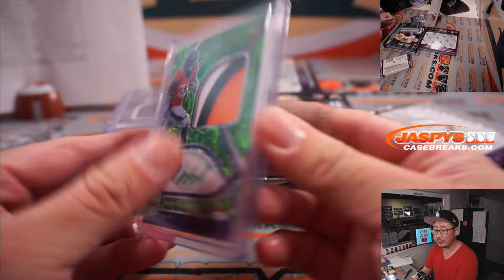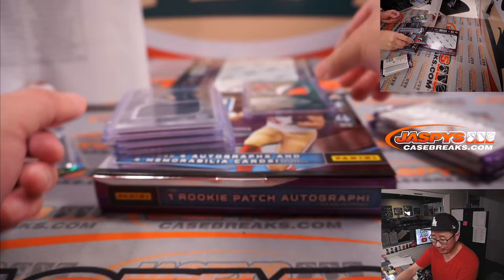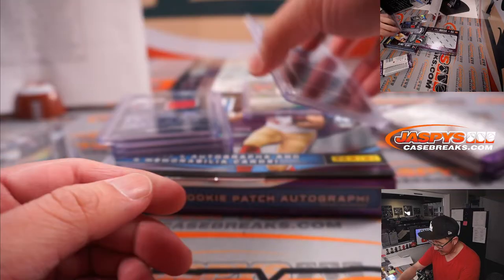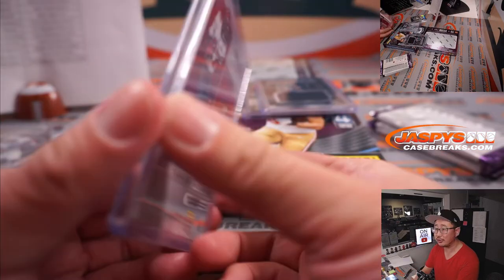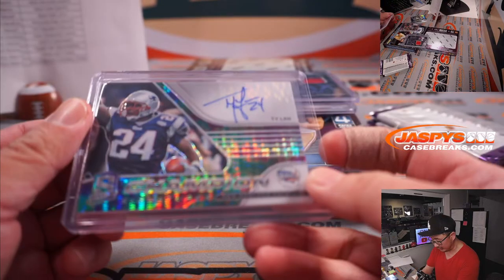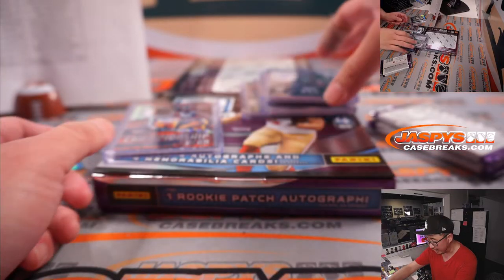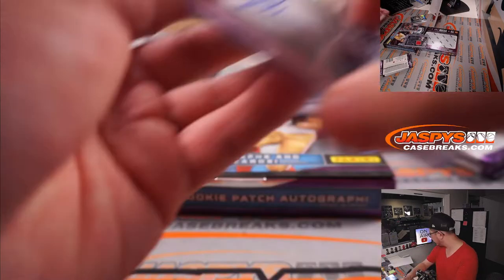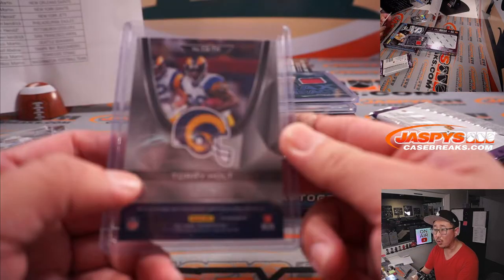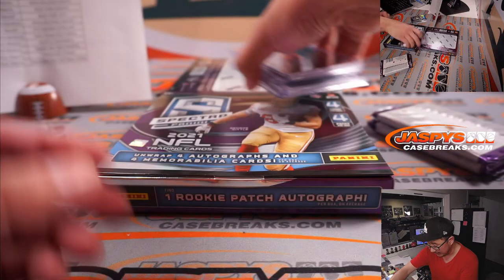Javante Williams — three-color patch and autograph to 35, that'll be for Nico and Denver. Trevor Lawrence, 37 out of 75, for the Jaguars. Ronald Jones the Second, 74 out of 99, for Gale and the Buccaneers. The Champion Signatures Ty Law goes to the Patriots — that'll be a number block, Patriots 2, for Mark Rau. And the championship gear Torrey Holt will be for the Rams — that'll be Nico, 1 out of 10.